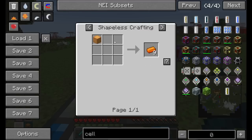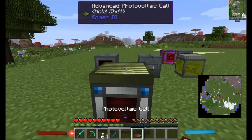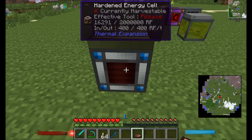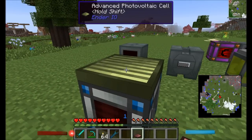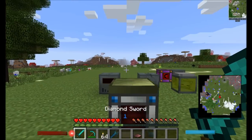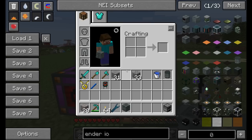The 40 RF per tick output of the advanced photovoltaic cell is a best-case scenario at noontime. When the sun is low it produces less, when high it produces more, and in rain it produces a lot less. Think of it like the vanilla daylight sensor where redstone strength depends on how much light is hitting it.